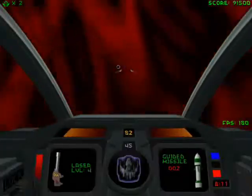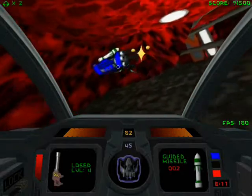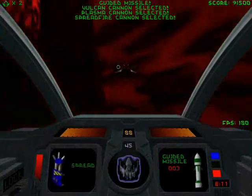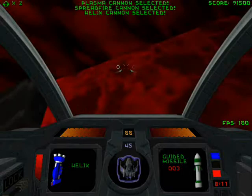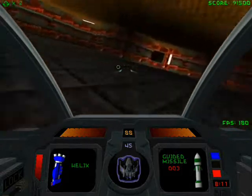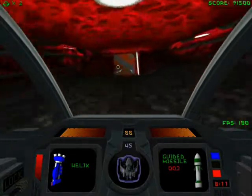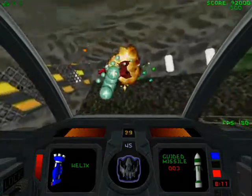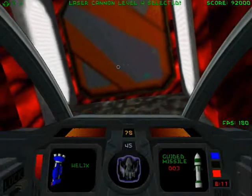So anyways, here we are now. Under the Spreadfire Cannon, we have the Helix Cannon, which is actually useful as a Spreadfire. We'll use it on the first enemy we see. Once we run into Guidebot — watch. An actually awesome version of the Spreadfire.